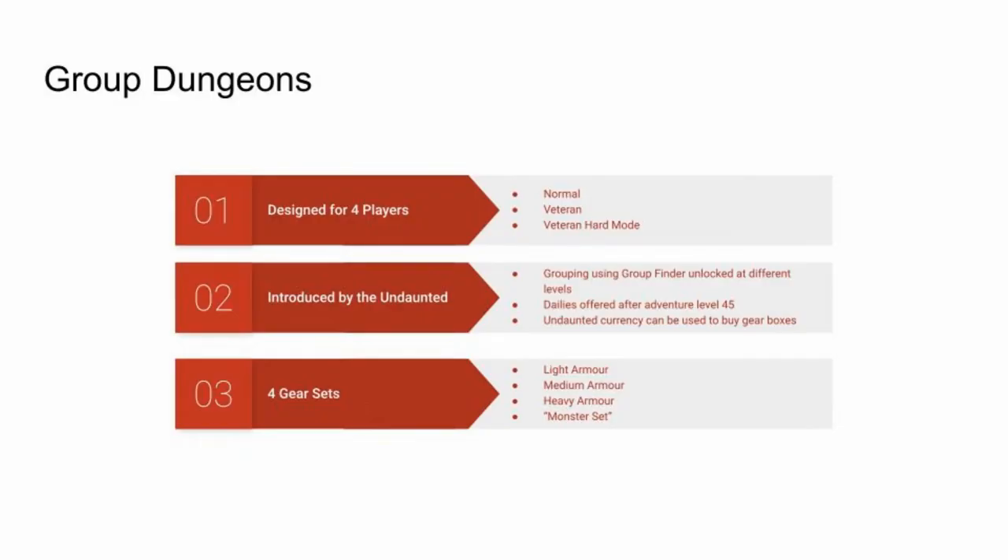Group dungeons are designed for 4 players and there are 3 difficulty levels: normal, veteran, and veteran hard mode. They are introduced by the Undaunted guild. Grouping using the group finder is unlocked at different levels. Dailies are offered after adventure level 45, and Undaunted currency can be used to buy gear boxes from special vendors.